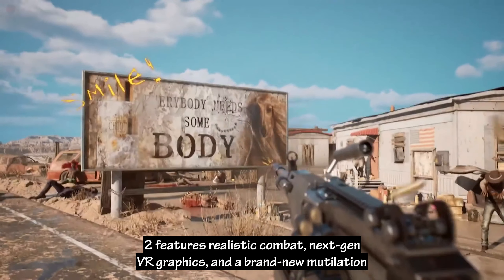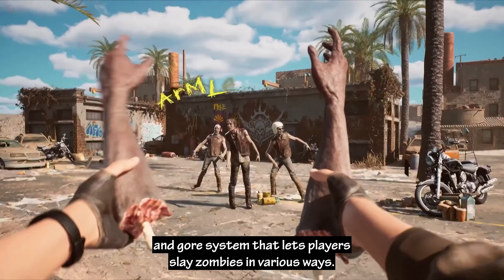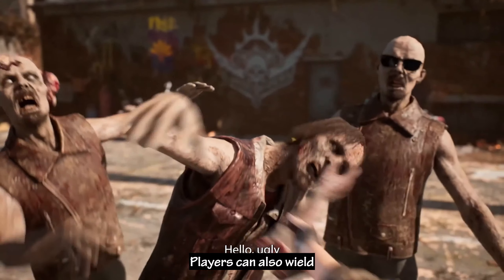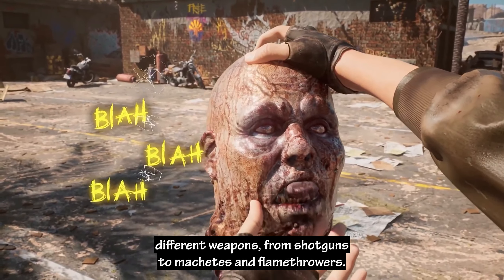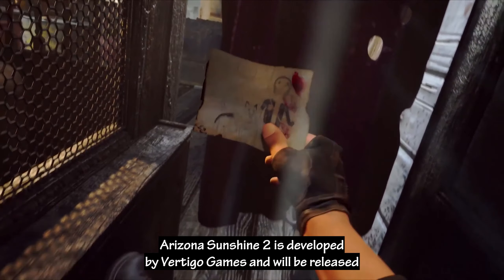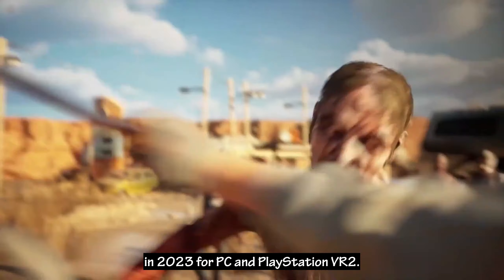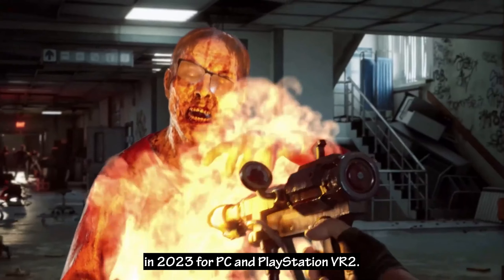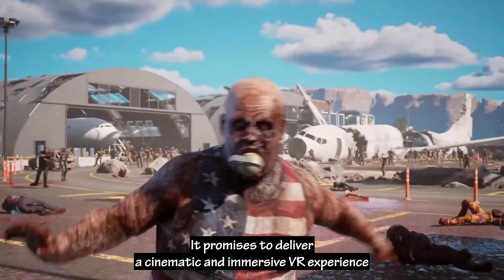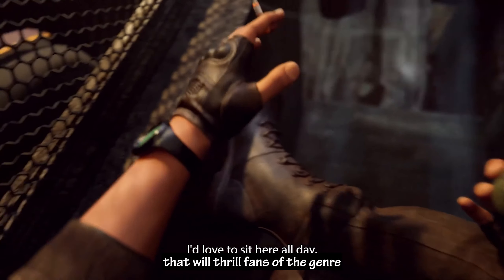Arizona Sunshine 2 features realistic combat, next-gen VR graphics, and a brand new mutilation and gore system that lets players slay zombies in various ways. Players can also wield different weapons, from shotguns to machetes and flamethrowers. Arizona Sunshine 2 is developed by Vertigo Games and will be released in 2023 for PC and PlayStation VR 2. It promises to deliver a cinematic and immersive VR experience that will thrill fans of the genre.